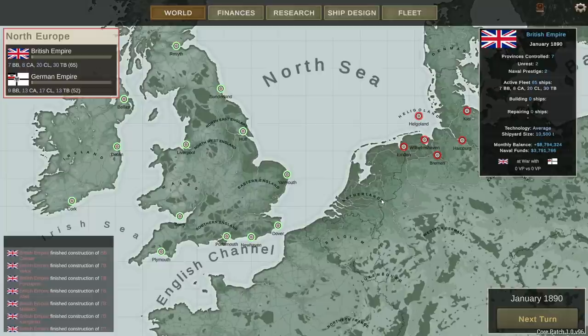I did decide to start the war by designing my own fleet. In the previous German campaign I didn't design my fleet, but in this one I did. We start with seven battleships, eight heavy cruisers, 20 light cruisers, and 30 torpedo boats. That's decided by me — you're given a certain amount of money to build your starting fleet and that's the composition I came up with based on the money I had.